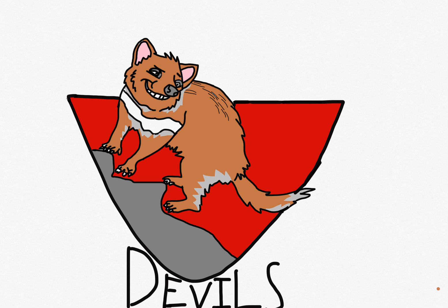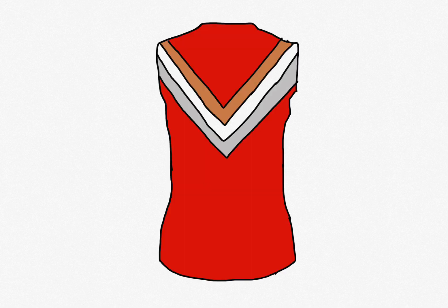devil climbing up a mountain with the word 'Devils' below. These are the colors that I used: red, brown, and gray. You'll see them in the guernseys. Next up, this is the home guernsey — I used a red